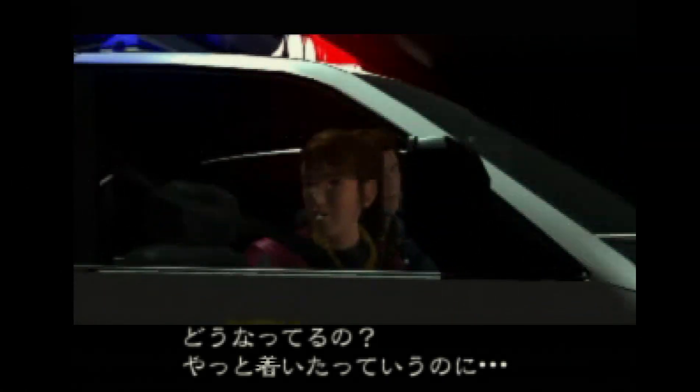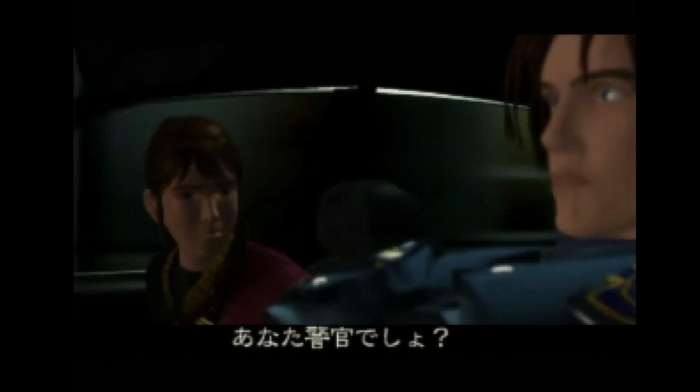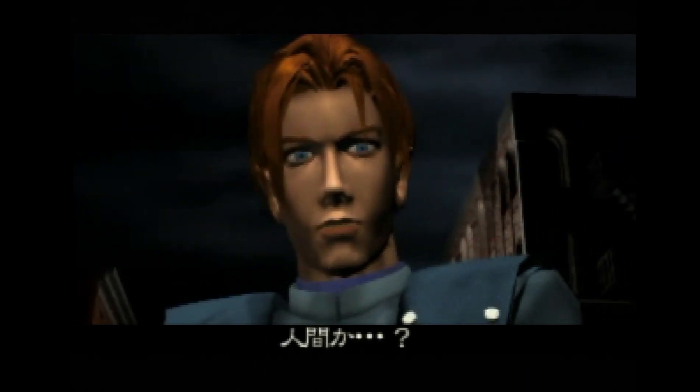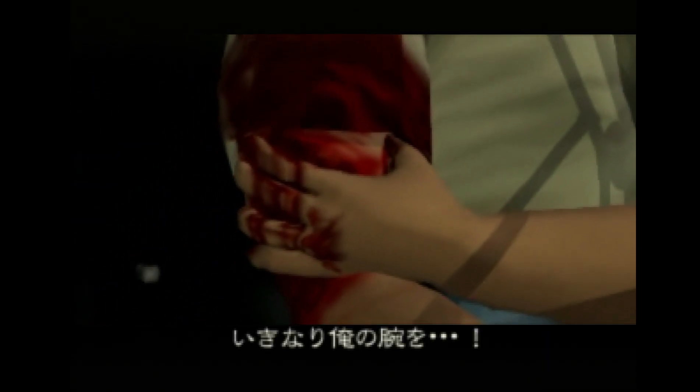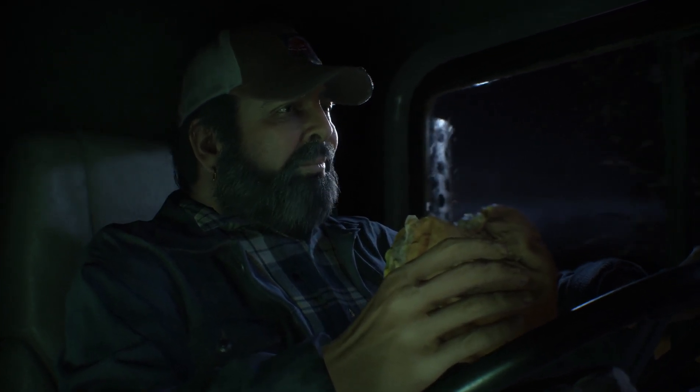Resident Evil 2 starts with a lengthy full-motion video sequence portraying Leon or Claire arriving in Raccoon City. Using Leon's disc as a basis for our comparison, he enters Raccoon City by Jeep before uncovering a dead body strewn out across the road. He stops to investigate. The game then cuts to a gas station where a truck driver, bitten by a zombie, climbs back into his rig and drives away.